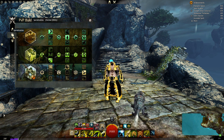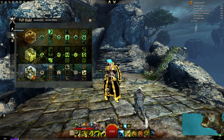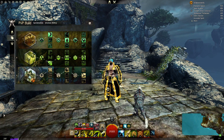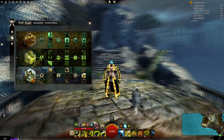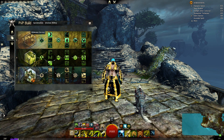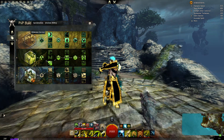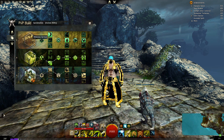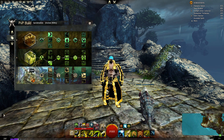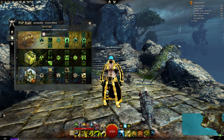The old Druid build was more focused on your pet being able to burst faster with more damage output. This new build makes you tankier — you can sustain more, you have more condition cleanse, and you can survive longer. We're running Survival, Nature Magic, and Druid. No Path of Fire.